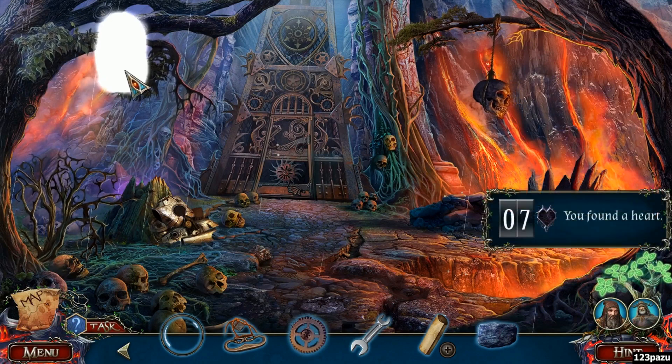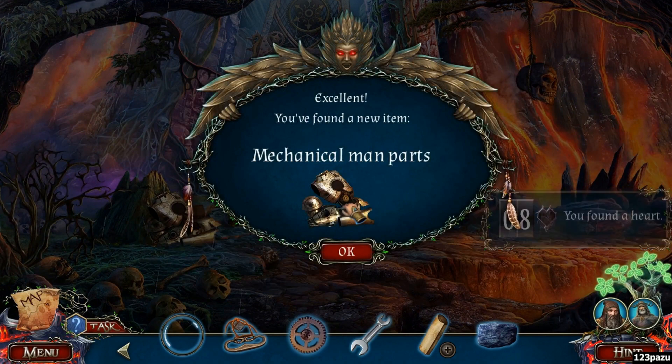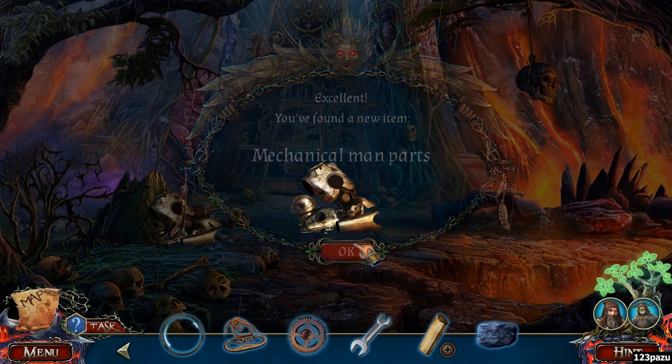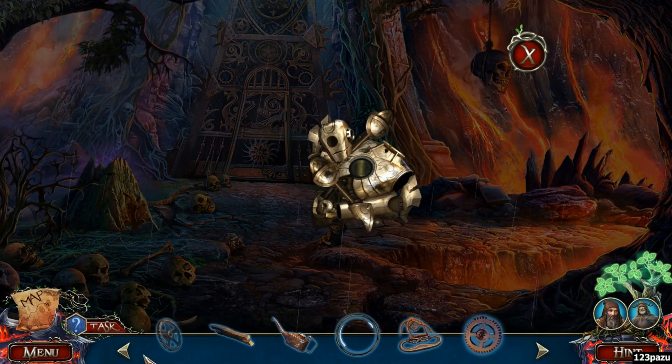We look at the sword symbol. Mechanical man pod — hey robot, we are building another friend, another companion. We got your mechanical arm here.